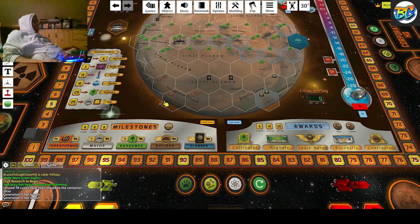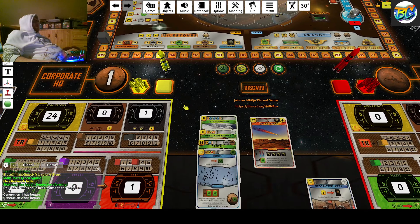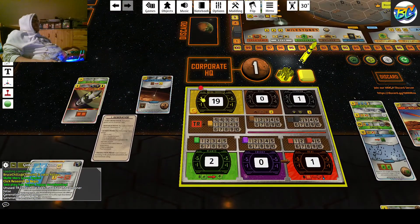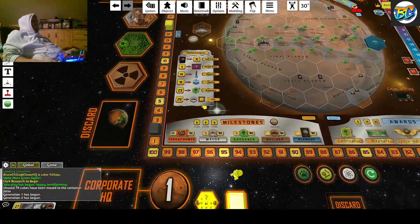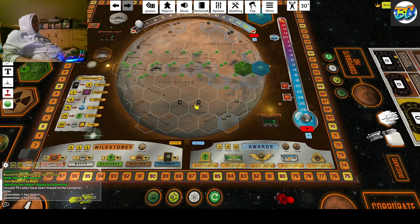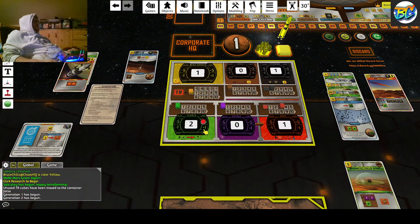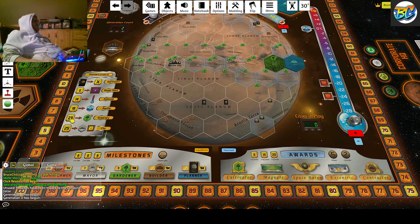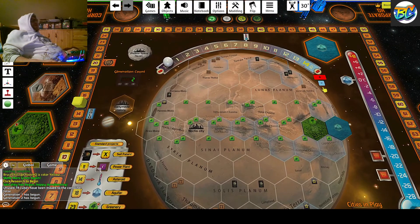Because I've placed one ocean, next round I will get more money. So now you know why it's cool to build some of these things. The next thing I will do is plant a greenery for 23 — yes, I can afford it. So I have only one mega credit left, but I've filled my first greenery and I get two plants. After that action, I raise the oxygen level one point. If you place one of the greenery tiles, you raise the oxygen level and you get one point.